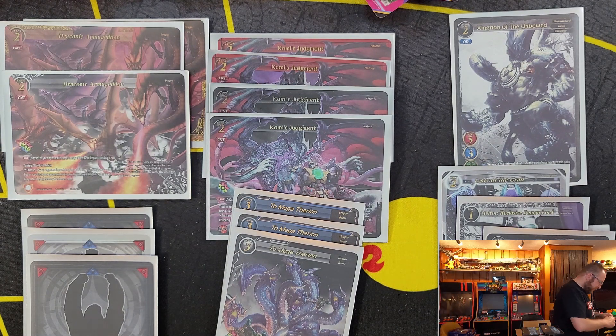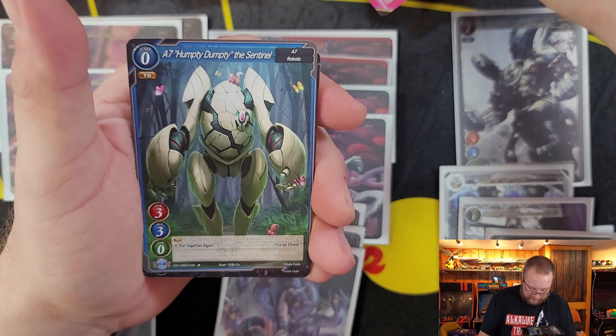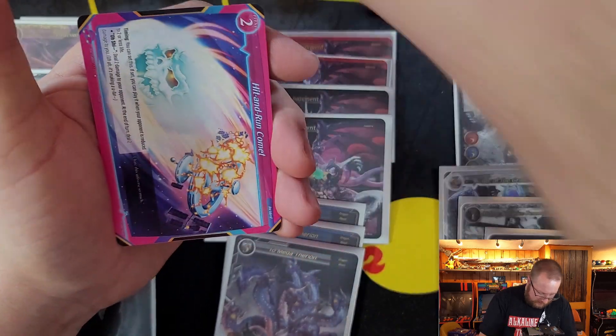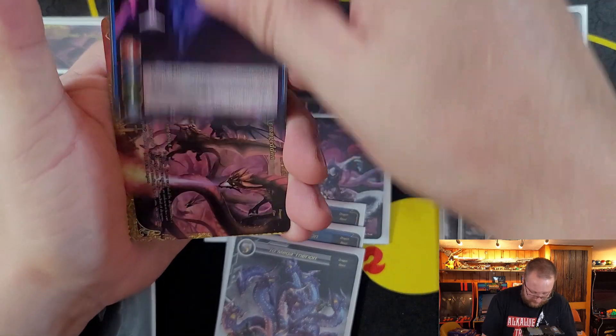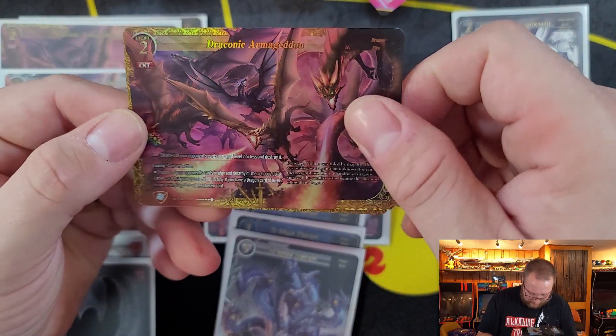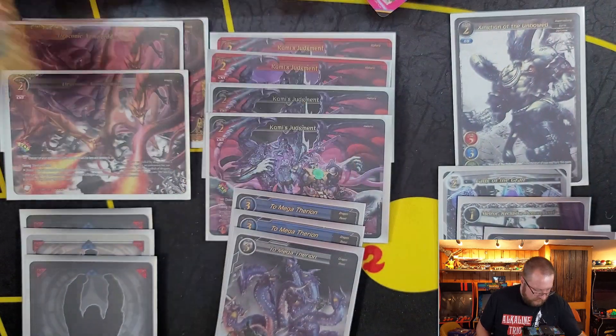Up next we have Nirvana, Humpty Dumpty, Fool's Moon, Dragon, Comet, Skeleton, Sisters, Leaven. We have our second Legendary — Draconic Armageddon — followed by Ragdoll Cat Sith, a 1-star Hollow.